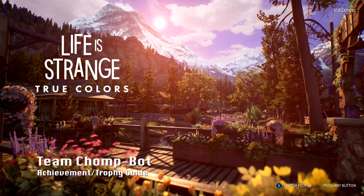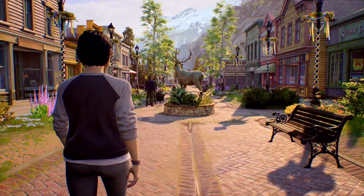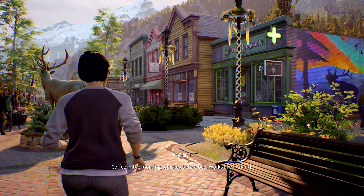Hey everybody, I'm here from the GamingAct.com. Here we are today back in Life is Strange: True Colors, grabbing the Team Chomp Bot achievement. This is to find collectible number 5 in Chapter 2. This can be done as soon as you get access to the town after leaving the bar.